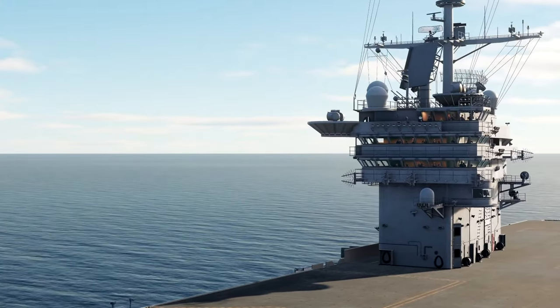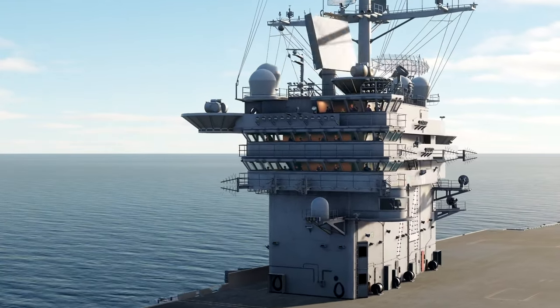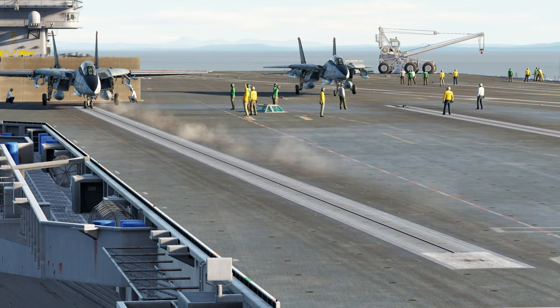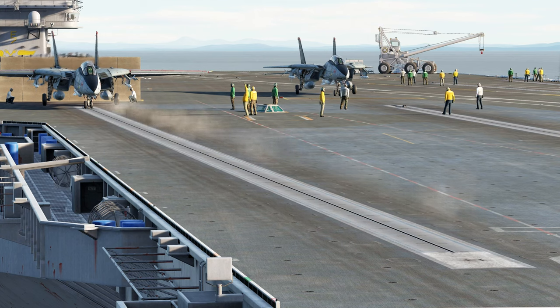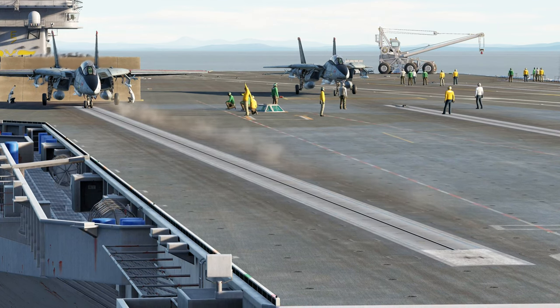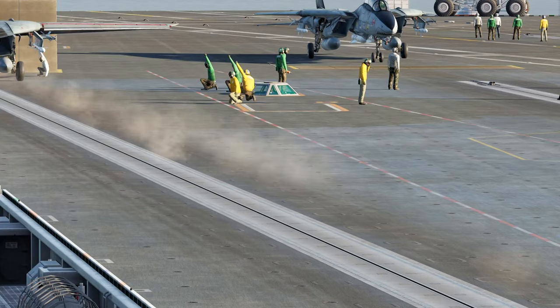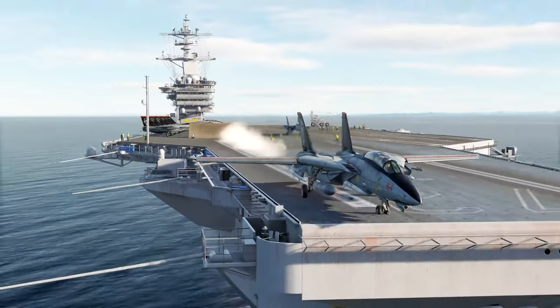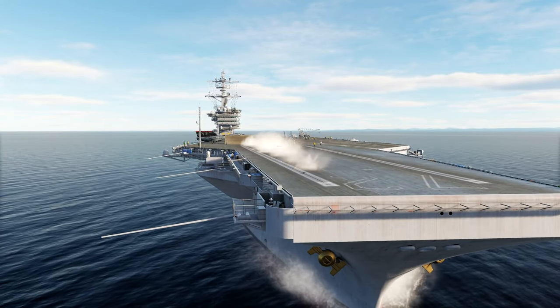The CVN-74 Stennis is capable of detecting bandits up to 16.2 nautical miles away, with a detection altitude limit of approximately 75,000 feet or 23,000 meters. Its air-to-air radar is capable of locking bandits at 12.8 nautical miles, which is about 15 kilometers, up to 49,000 feet or about 15,000 meters.